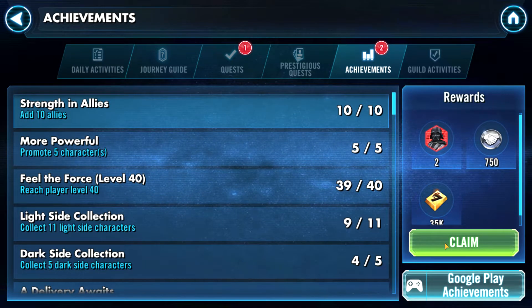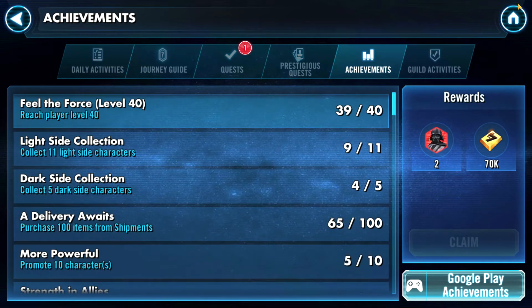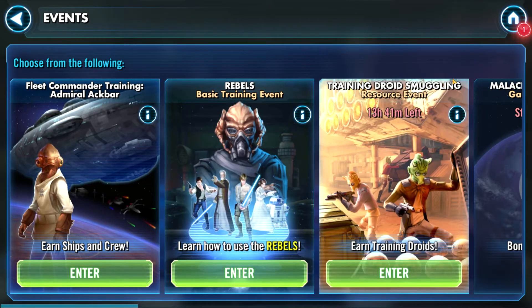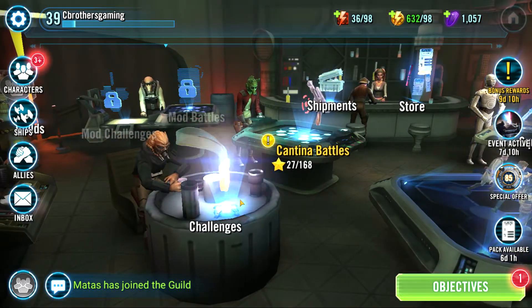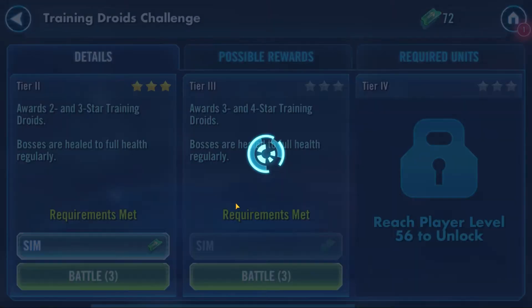Achievements: 10 allies — check. Promote 5 characters — check. 16.8 thousand crystals — that's really weird. I'll get into the events another day; we don't have ships or anything like that yet. There are a couple things we can do with some smugglers and stuff, but we don't have anything going on there. Let's take a look and see what we can sim here from the Cantina. We can sim that Tier 2 battle, so I'll get that knocked out.